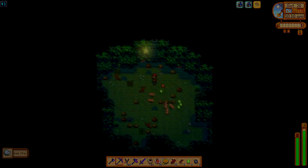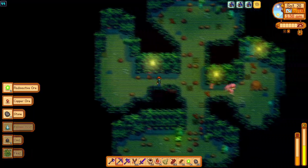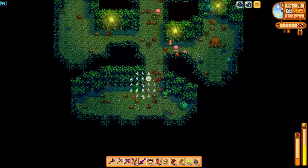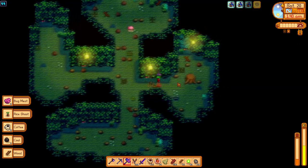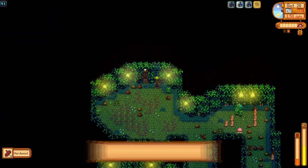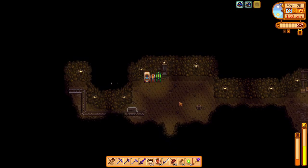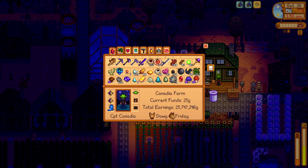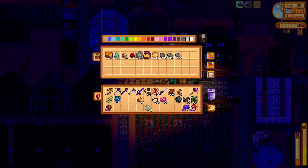We were able to gain 82 radioactive ore and 288 hardwood in the mines today, which will help grow our starfruit wine gains immensely. We'll see how much more we can grow our starfruit wine empire next time and also finish up the month of fall, putting us just one more month away from achieving perfection. We're extremely close, so if you're interested in seeing the rest of the series, please consider subscribing.